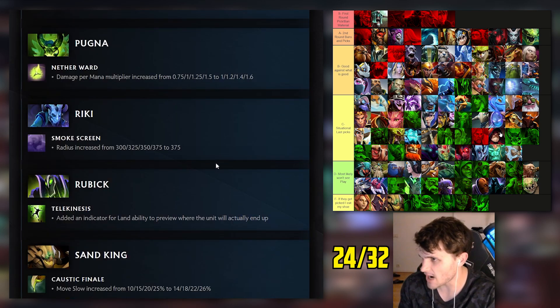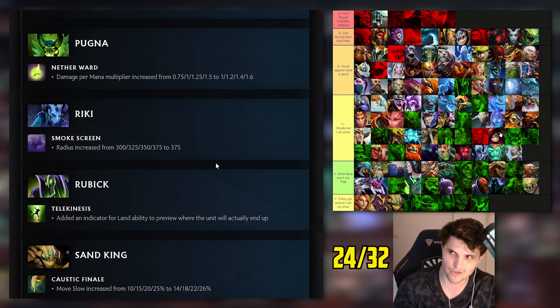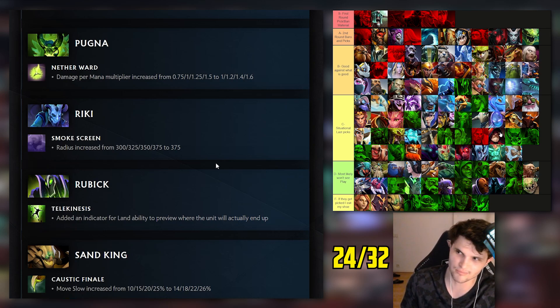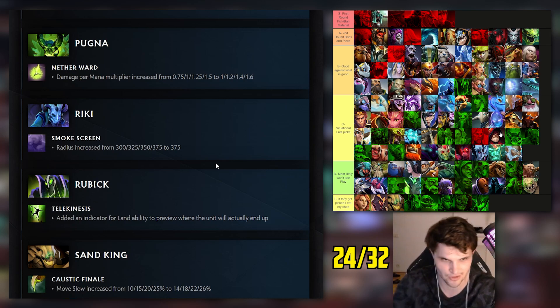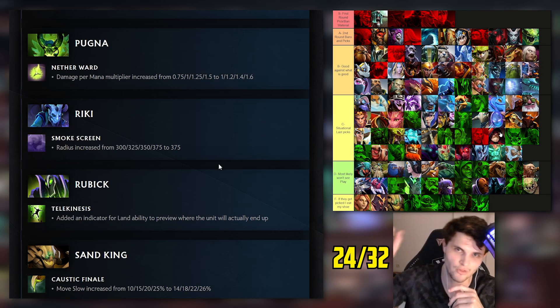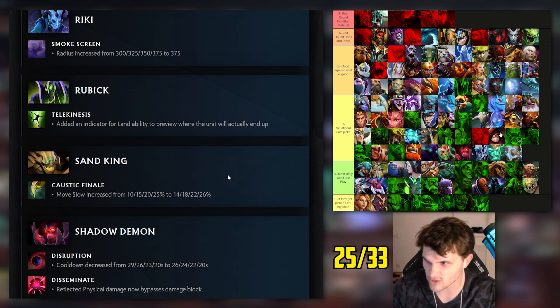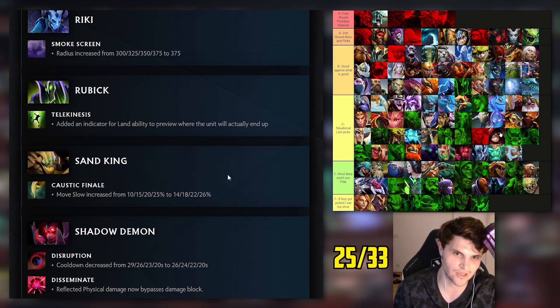Rubick: I had him bottom of B tier so maybe a slight nerf. They added an indicator for Laguna Blade to preview where the unit will actually end up - that's a quality of life buff. Bottom of B tier is literally the middle of the tier list, perfect. Sand King: I had him F tier - I feel like there are just better heroes. They buffed Caustic Finale. He goes one point in Caustic for most of the game - maybe low C tier at best, but I was wrong about this one.